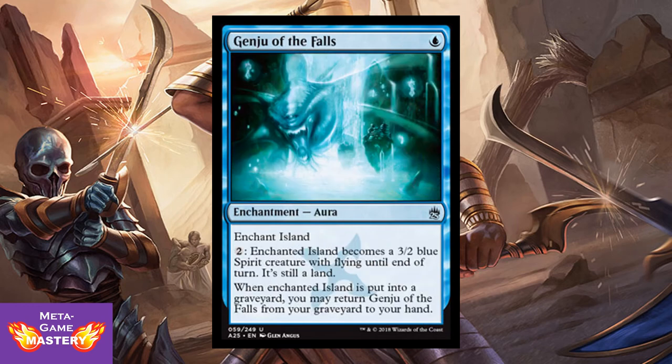Genju of the Falls — 1 blue mana, enchantment aura, enchant island. Pay 2 colorless mana — enchanted island becomes a 3/2 blue spirit with flying until end of turn. It's still a land. You're paying 1 blue mana for a 3/2 flyer that has an upkeep of 2, but dodges sorcery-speed removal. And when the enchanted island is put into the graveyard, you may return Genju of the Falls from your graveyard to your hand. So even if they manage to block or kill that creature, you're still not getting 2-for-1'd. Very powerful card in limited.